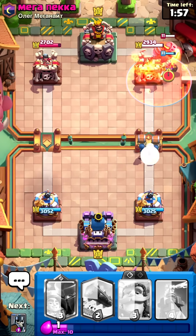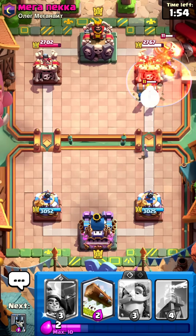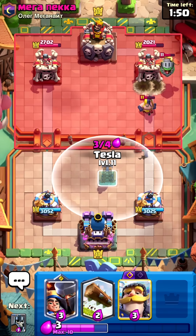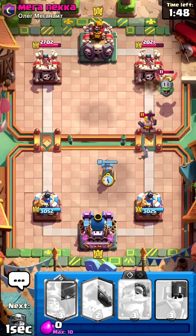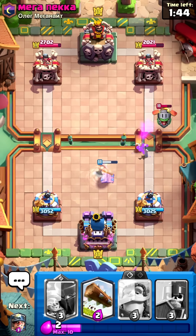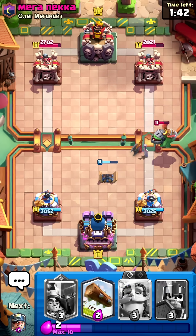Metals? They're your tanks — strong, shiny, and great conductors of energy. Non-metals? They're like spells — light, reactive, and ready to shake things up. Metalloids? They're hybrids: part tank, part spell, unpredictable, and super useful in a chemistry arena.